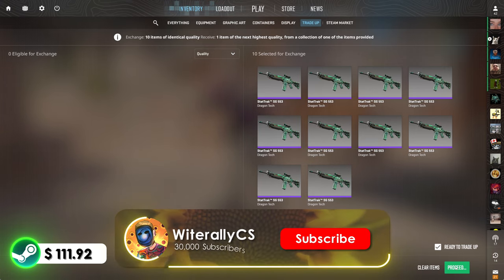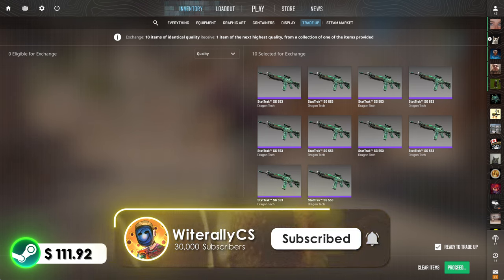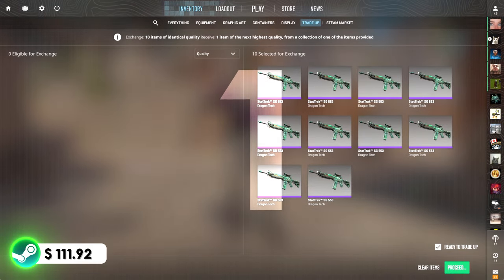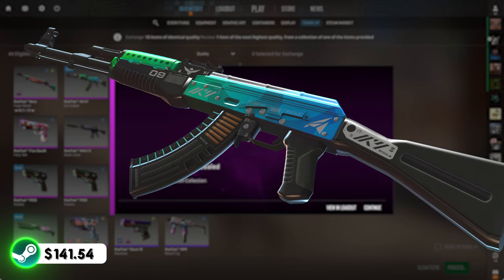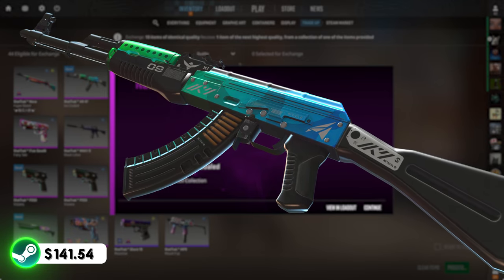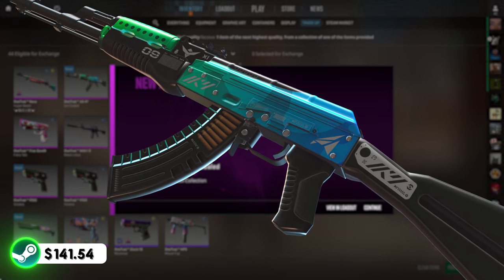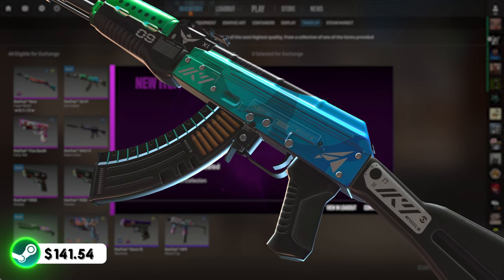Come on, grab your Johnson and pray with me. AK Ice Cold. 3, 2, 1 — boom! Let's go! Great way to end this trade-up off. Absolute banger — such a good trade-up. I have had such great luck with it throughout time. We just need to continue this luck into the next contract.